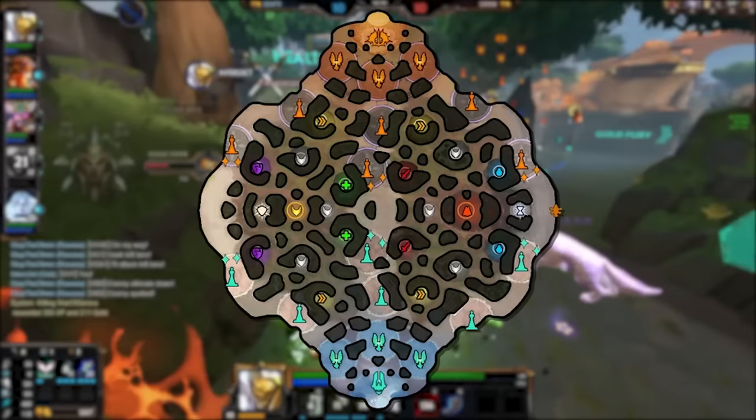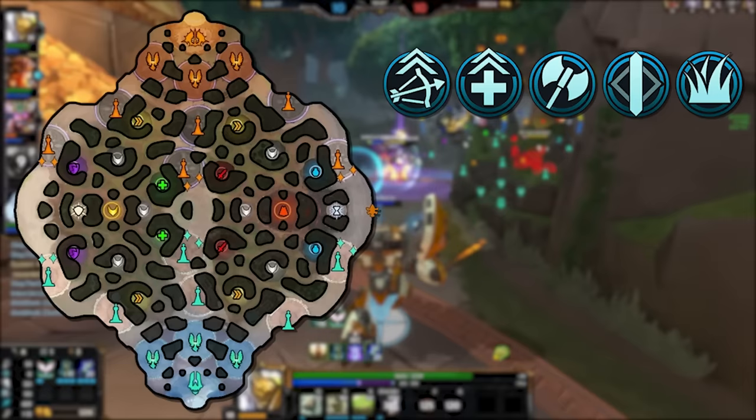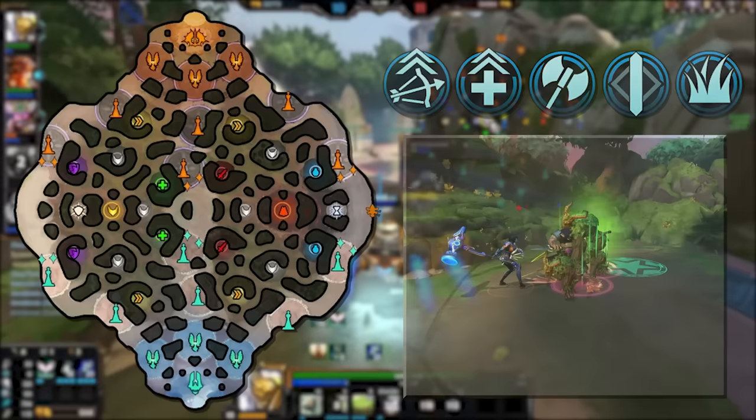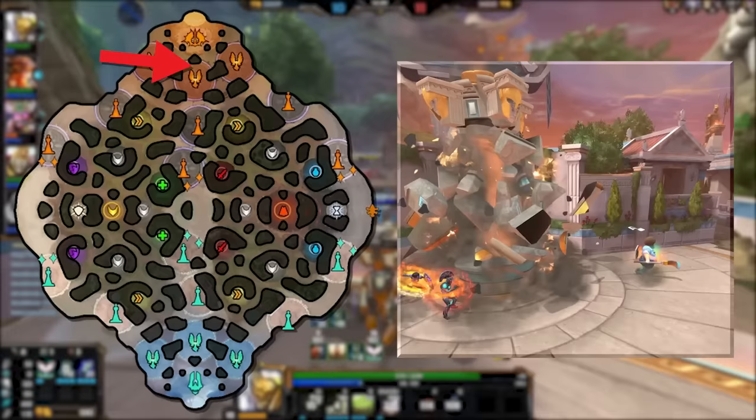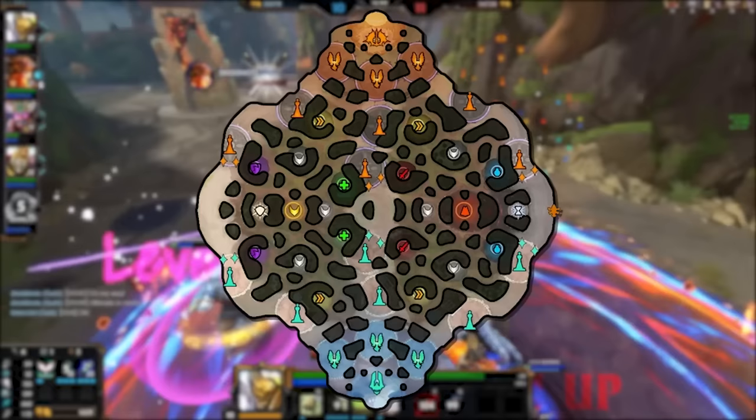Conquest is Smite's premier and most in-depth mode, taking place on a large three-lane map with five players on each team. Each player fills a selected role that comes with its own strengths and weaknesses. Working together, these five roles aim to acquire gold and experience by killing enemy minions and jungle camps to level up and gain access to better items. The overarching goal is to take down the enemy towers and phoenixes in each lane to access their titan — slaying the titan grants you the win, while you also defend your own structures.